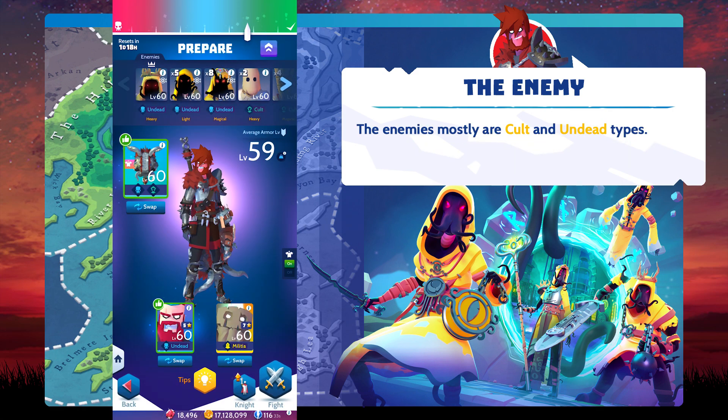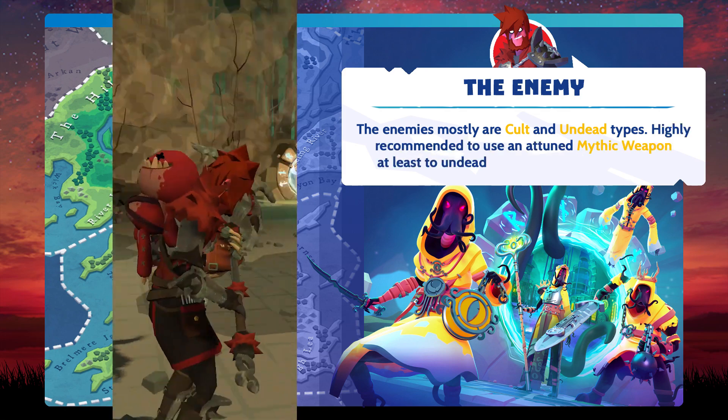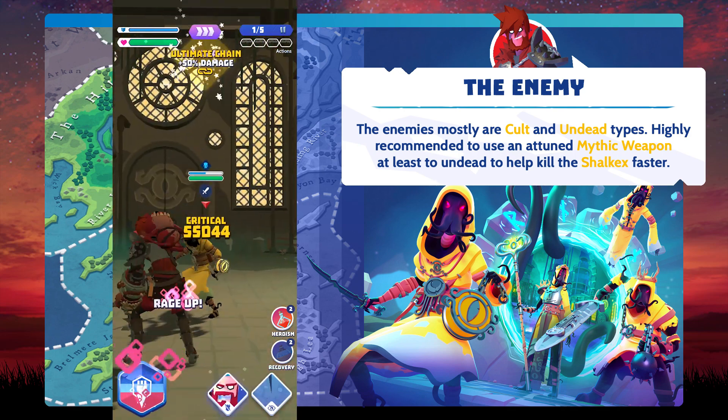The portal enemies are mostly cult and undead types. It is highly recommended to use an attuned mythic weapon, at least tuned to undead, to help kill the Shock X faster.